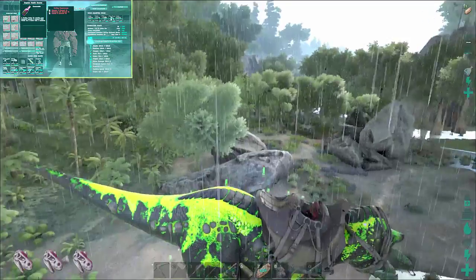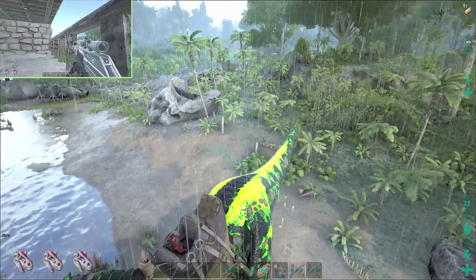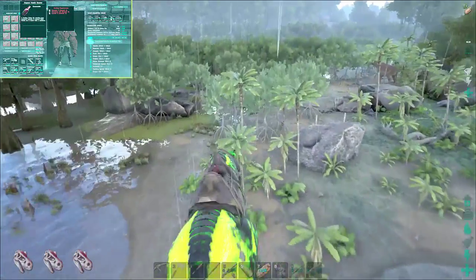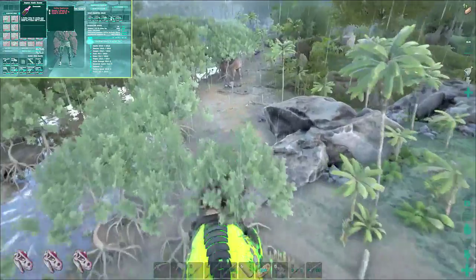How much health does it restore? 100% — all of it. Oh, nice! And what's it cost to make? Three narcotics, 30 tinderberries, and eight crystals. So relatively easy to make — I could make a few right now. Yeah, you can even borrow some of the stuff out of my base.